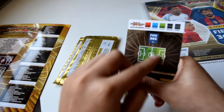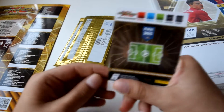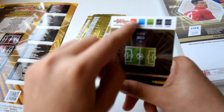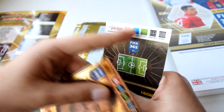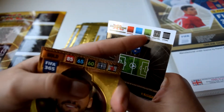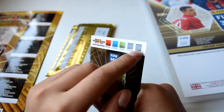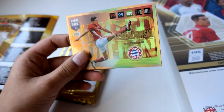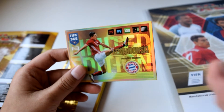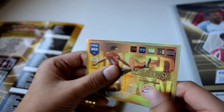So here we have the limited edition card, which is a forward because it's a striking position. On the back of the card there's a code. Each card has stats - for example, defense is in red, control is in blue in the middle, and attack. The limited edition is Robert Lewandowski with 99 overall, 79 in defense, and 108 on attack - a very good card.